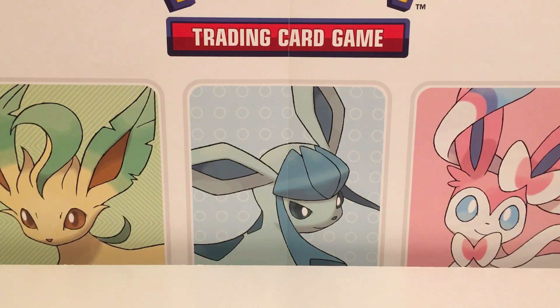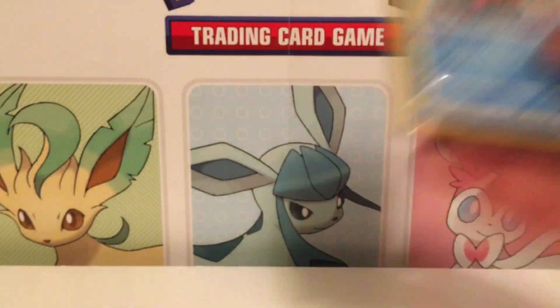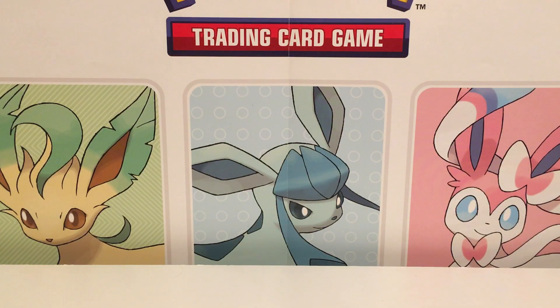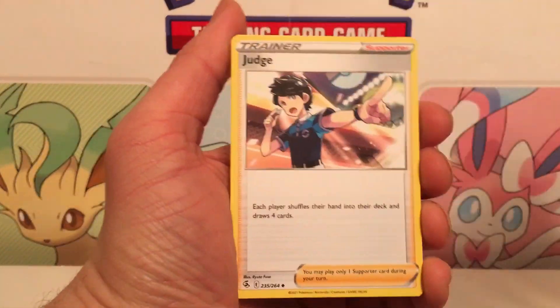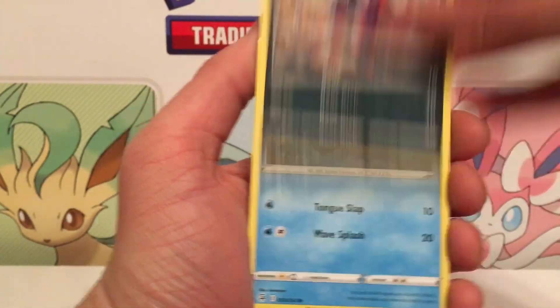Let's see what we can get in this one. There's the last promo — it's Pincurchin! I couldn't remember what it was. I don't even know what Pincurchin does or why it's a promo. We've now displayed all the promos. We got one of each pack artwork again. Only got one more box after this and we are done. I would love to get another Flaffy — ain't gonna happen, but gotta give Flaffy some love.